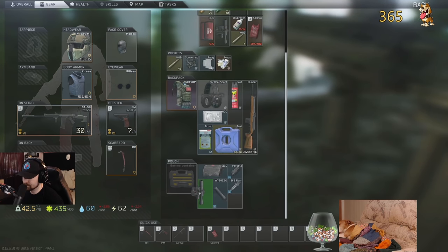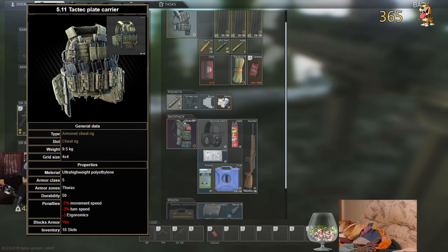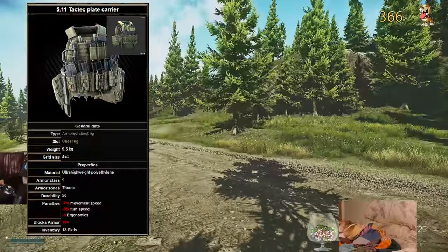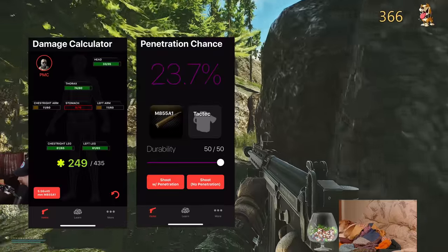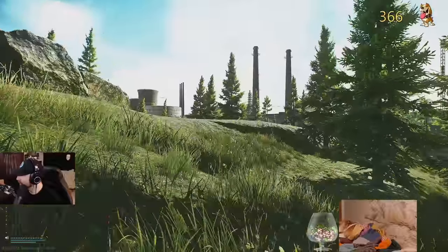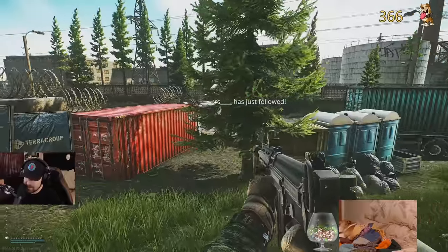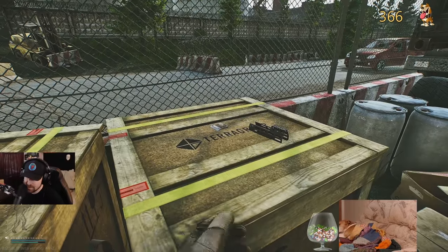Okay, let's look at scenario two. The same hit pattern, but this time we'll have our PMC wearing a TAC-TAC. The TAC-TAC has considerably less durability at only 50 brand new, and it only covers the chest, leaving the arms and stomach exposed. Now again, let's look at the same prior scenario: stomach, arm, arm, stomach, chest. In this case, the stomach ends up zeroed, each arm ends up having very low HP but not blackened out, and the chest takes a single round. Compared to the Gen 4 Assault, it only has the first shot penetration chance of 23.7%. If mapped out in a scenario, this is nearly double the survivability of the alternative of using a Gen 4 Assault for the first encounter. It is also astronomically higher in likelihood of survivability for a second and third encounter using the same unreplaced armor.